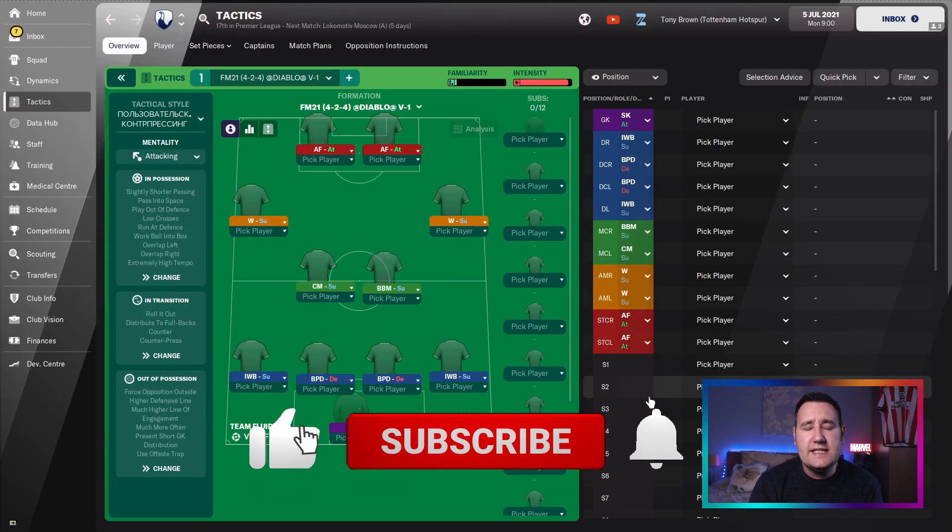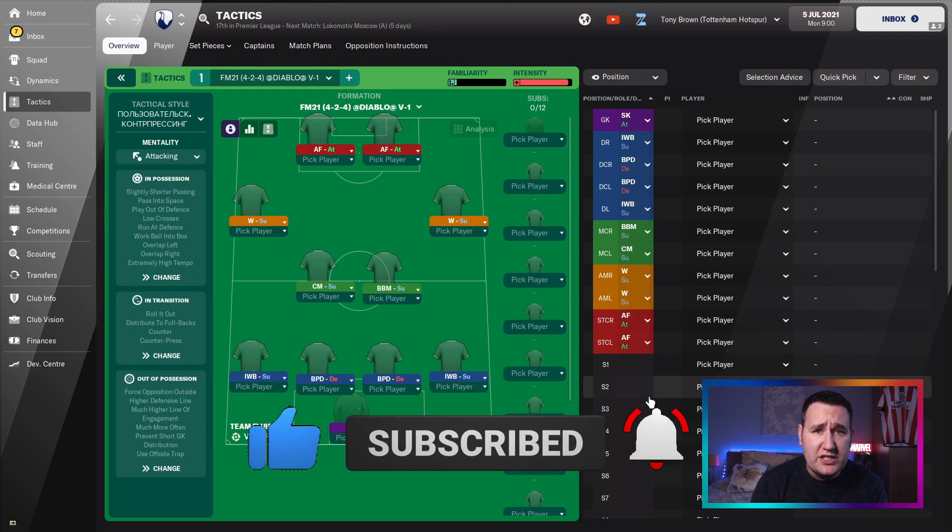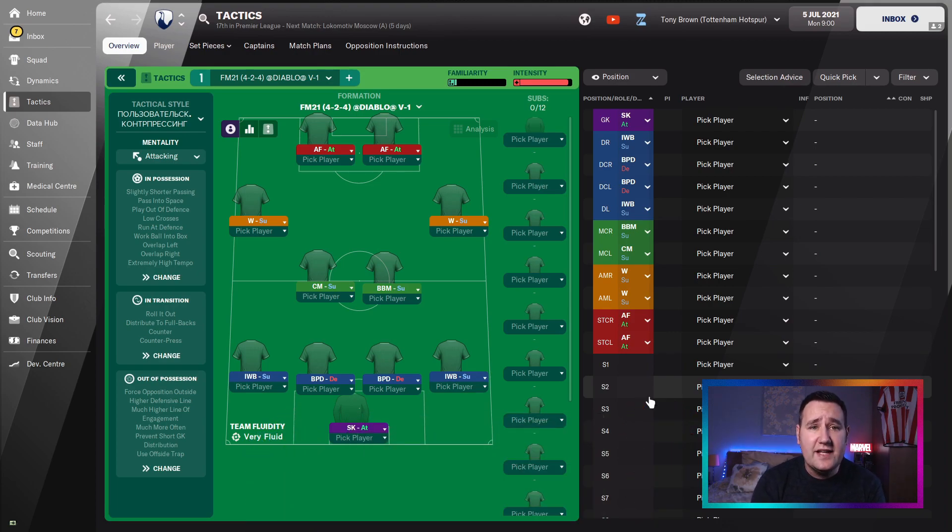Hello, good to see everyone. I'm at the Football Manager DNA. It's a tactic testing series and the tactic we are testing out today on FM22 is FM21 424 Diablo V1, a tactic from last year. Putting it on this year's game, is it going to be a success?